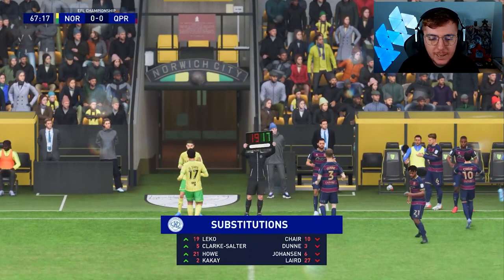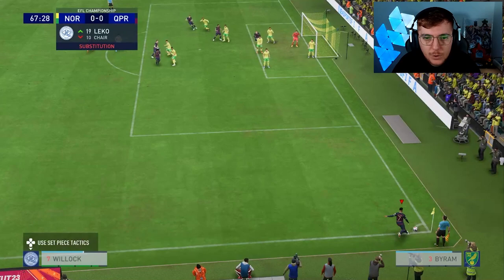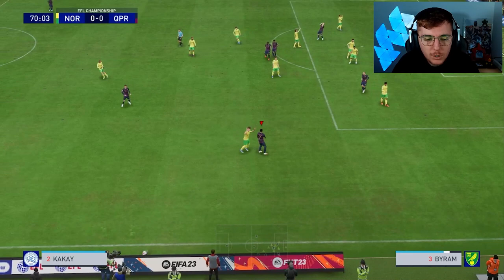I've made changes — Leko, Clark Salter, Howe, and Ozzy Kakai are on. I think I took off Linden and Laird, mainly fitness changes. There's still no striker option on the bench as it stands — I haven't taken Dykes or Hutton off because there is no third striker available. An effort goes in — such a good effort but such a good save. Krul continues to frustrate. Willock spoons one over with his left. We've got 20 minutes to get our first goal of the episode.